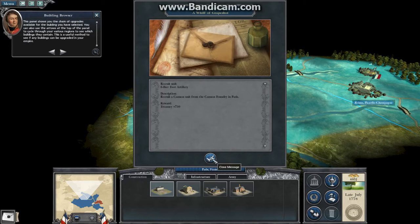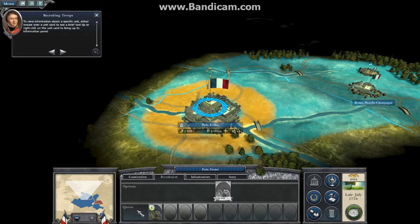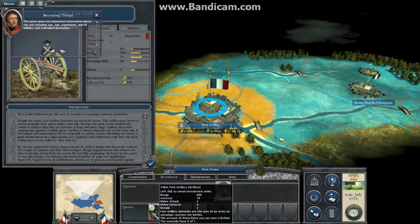To recruit a unit, select Paris. Now select the Cannon unit by left-clicking on its icon. To view information about a specific unit, mouse over this panel, which gives you important information about the unit including size, cost, experience, special abilities and a detailed description.